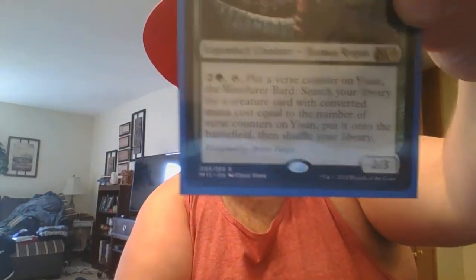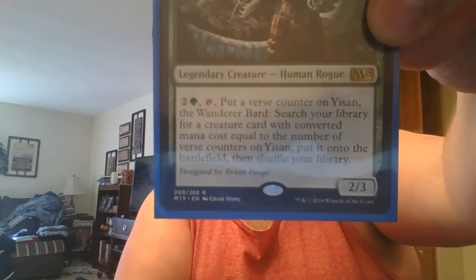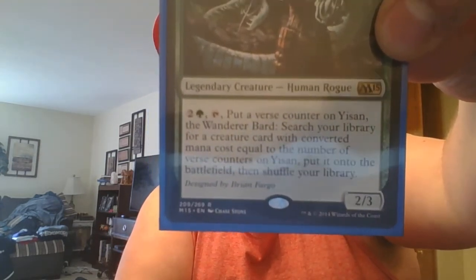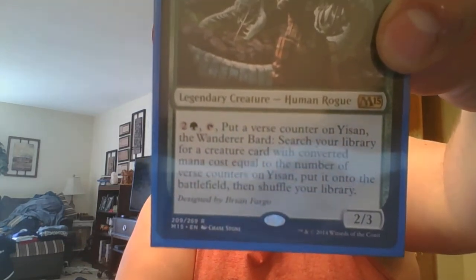If anybody has ever played Pod in Modern before it got banned, he does very similar things. However, you do not have to sacrifice the creature using his ability. As you can see here, you pay two and a green, tap, put a verse counter on Yasan, and then search your library for a creature card with converted mana cost equal to the number of verse counters on Yasan. So start off with your 1, go to your 2, 3, 4, 5, all the way up to whatever, essentially.